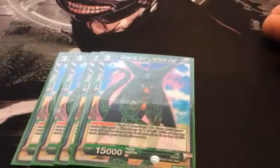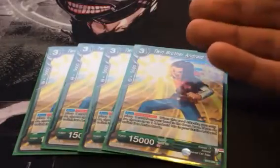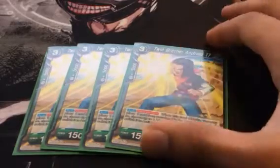Then we got 3 of the Basic Cell. You have to play 3 of it — he's a 3 drop 15k. He's not bad, but the absorption is what you're going for. We play 3 Android 17 Twin Brother. I like this guy a lot. He's easily searchable with Android 20, or you can hard draw him through all the draw effects of Cell. I would play the promo of this guy — I think the promo is better, but it's pretty expensive.